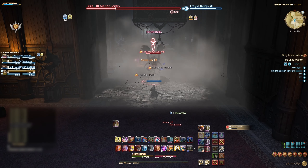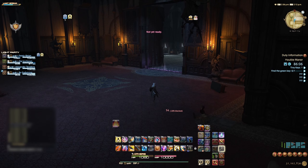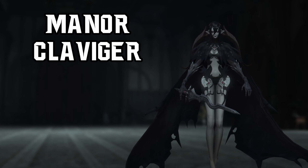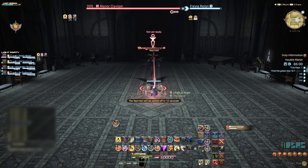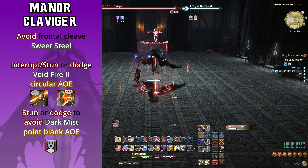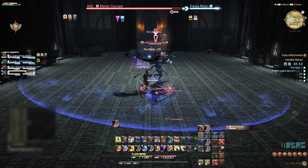Also watch out for the patrolling Manor Sentry ahead. This sentry has two frontal cone AOEs that need to be avoided: Dread Gaze and Level 5 Petrify, both petrifying players and leaving them unable to act. Once the Manor Sentry is down, head through towards boss fight number 1.